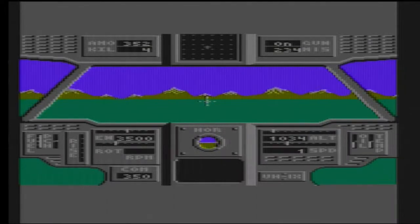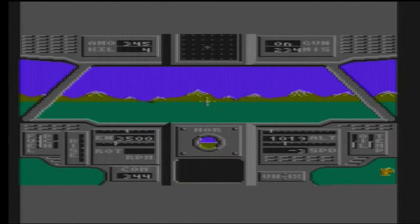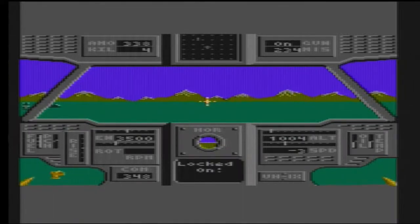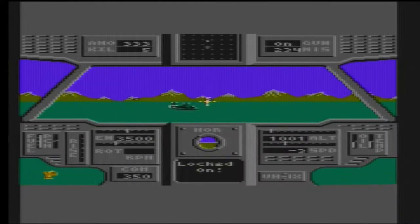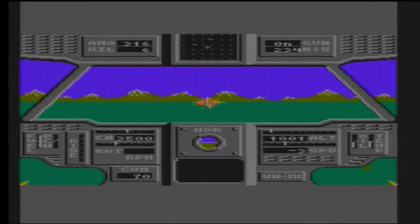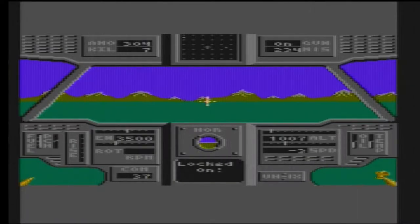The 7800 obviously was one of the follow-ups to the classic 2600, coming after the 5200, and sidestepping the slightly weird decisions that were made with the 5200 — lots of compatibility problems and stuff like that. So this one you can play 2600 games on.